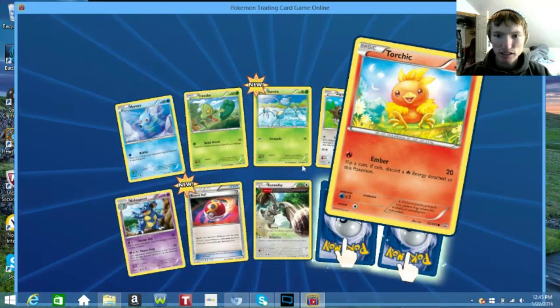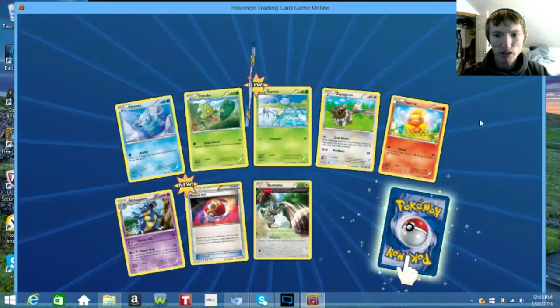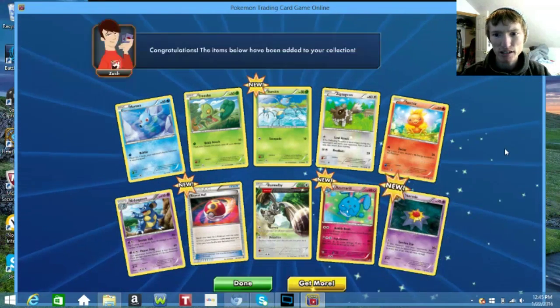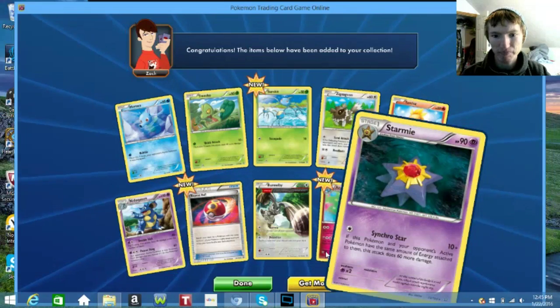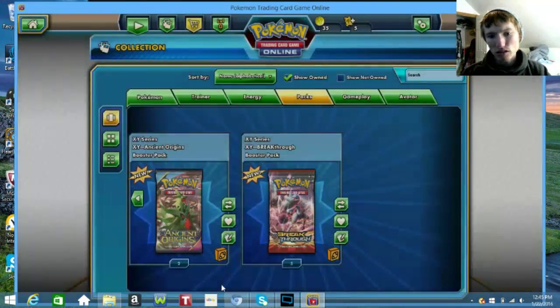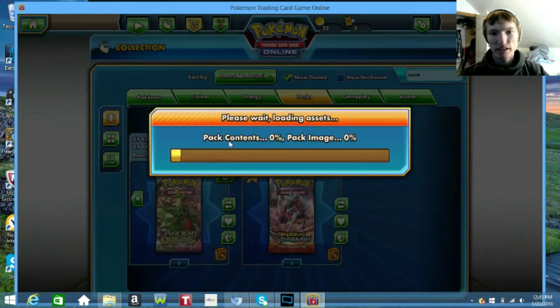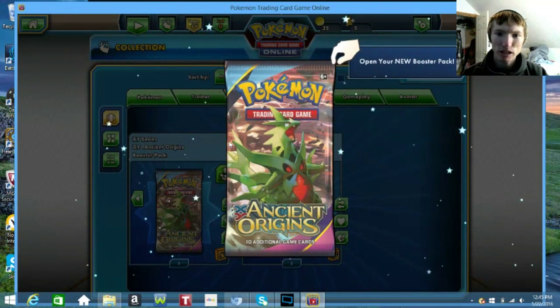We have another new Reverse being Azumarill. If we're not going to get anything good out of those packs, it's Ancient Origins and definitely Breakthrough I'm hoping to get something good out of.